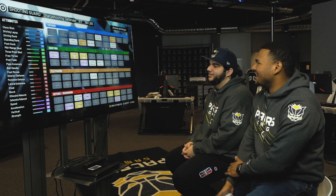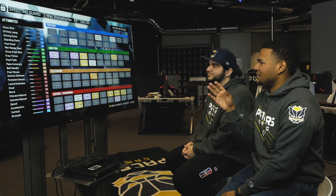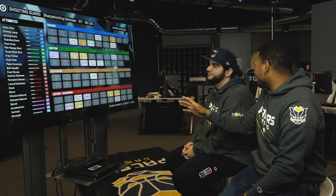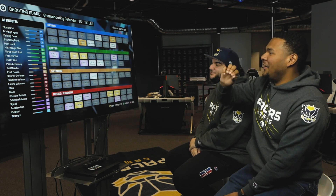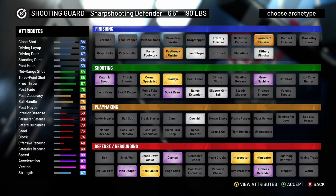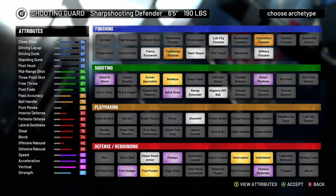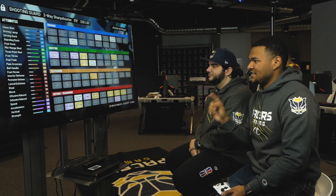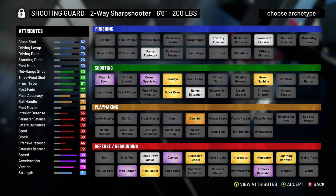The sharp defender is 6'5", 190. As a lock, I don't want a sharp badge — that's a big thing. It's got great shooting: Hall of Fame quick draw, Hall of Fame catch and shoot, gold corner, gold dead eye. The defensive badges are actually really good and the speed is pretty good for a sharp lock. But I like the two-way sharpshooter at 6'6" much better. If I'm playing lock at the two in the league build, pending any crazy changes, this might be a build you see me use.